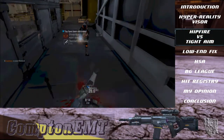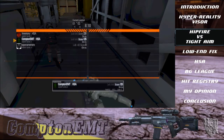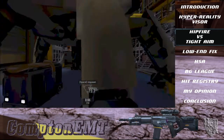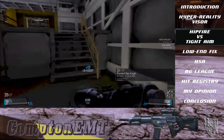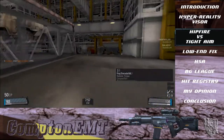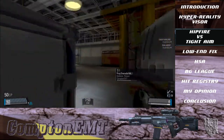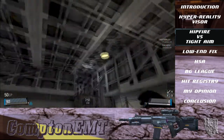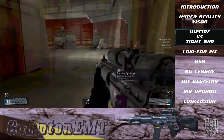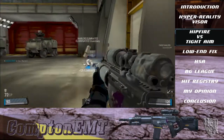Right now I want to talk about the difference between hipfire and tight aim in Blacklight. This isn't Call of Duty — don't always tight aim or ADS. The way it works in this game is hipfire is for short to medium range and tight aim is for medium to long range. Tight aim has a number of movement penalties that basically make you a sitting duck when you're using it. You can see here Inventory is trying to flank me. I could sit and wait and ADS, but instead I hipfire and boom — dead.